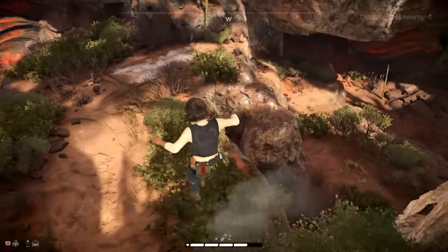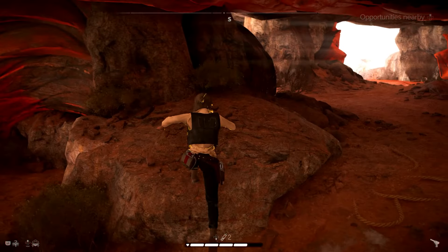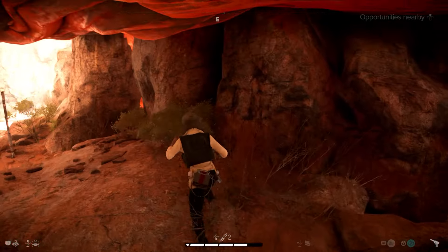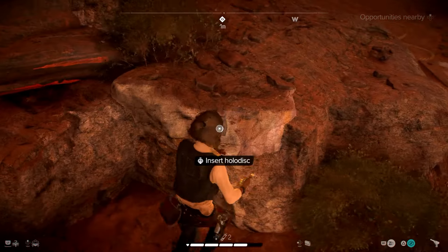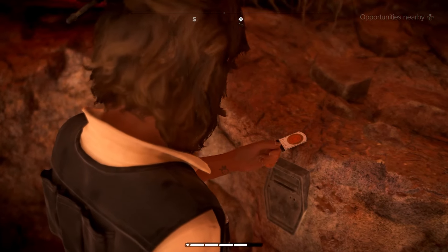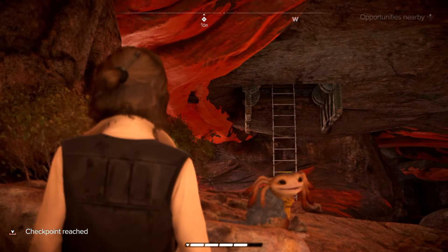Drop down here and head inside the cave. Right at this first little ledge rock you will find the holodisc insert. Do that, a ladder will drop down, and you can head upstairs and grab all the loot.